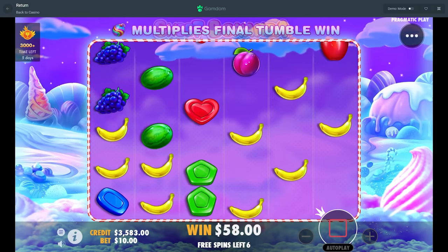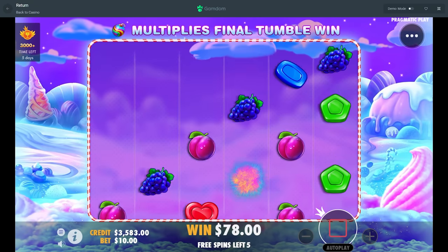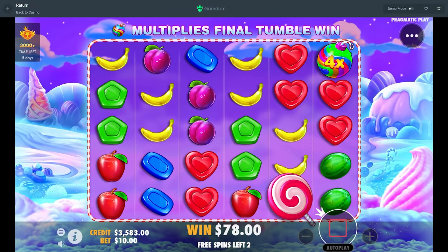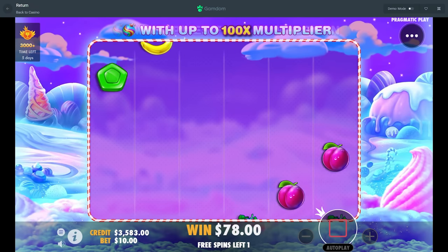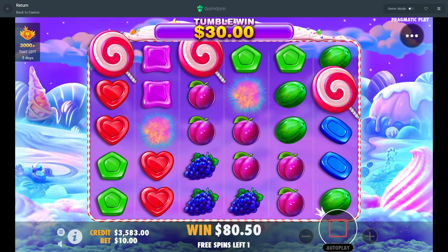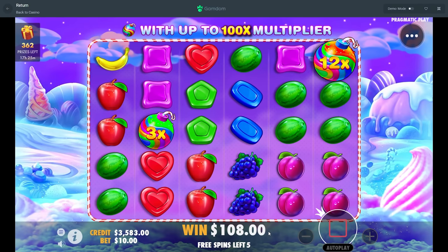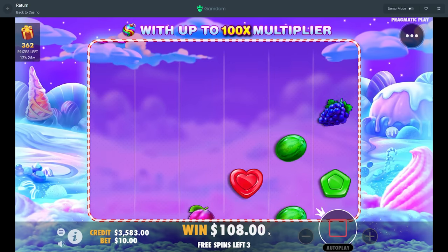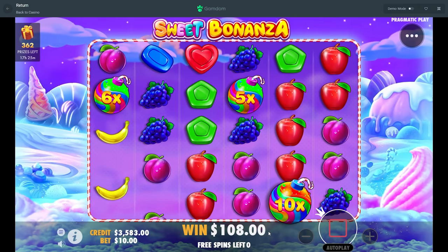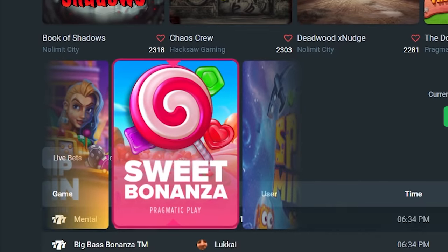Seven spins left, come on Sweet — it's not gonna tumble. Halfway through with not half of our money. Wow, 1K was a horrible call. We got a retrigger — okay, maybe it's gonna turn up on this retrigger, hopefully we need this re to go crazy. Four spins — are you just gonna be a dead retrigger? Yeah. Okay, nice — 100 bucks. Let's pick the next one.